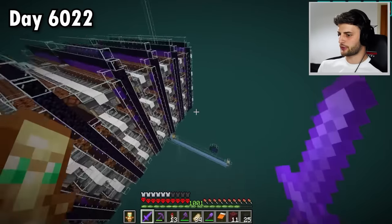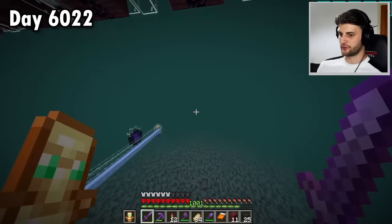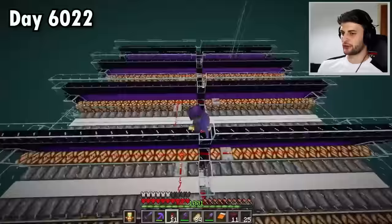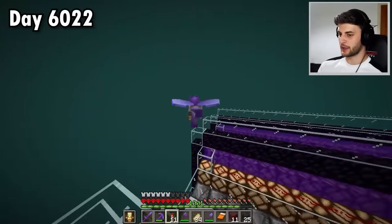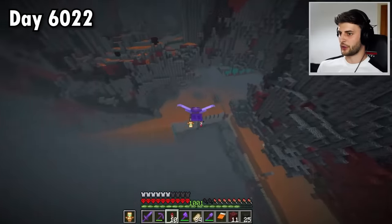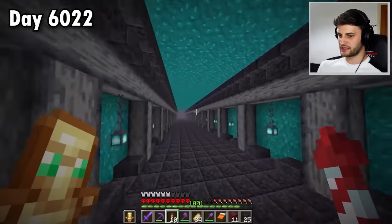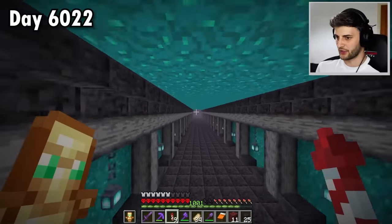Considering I have an entire nether perimeter down here, I'm sure I can utilize it well to build a very, very fast farm. This right here is already a fortress farm — it only spawns blaze and wither skeletons. However, I can use a similar concept in these four chunks here to build the perfect farm. The only thing I'm going to need is a lot of nether bricks, though I'll need other things as well.